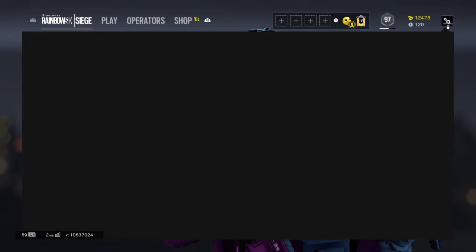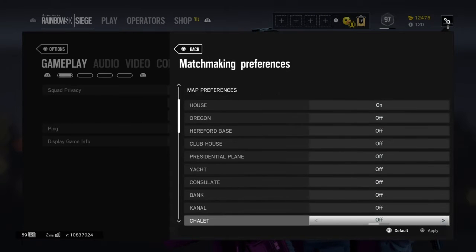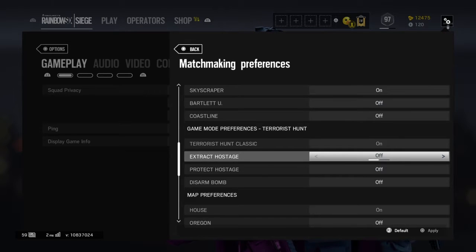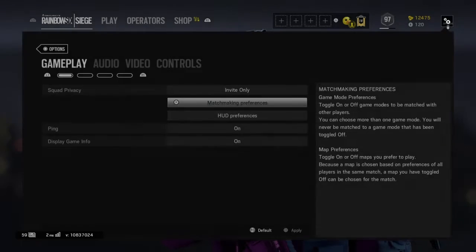First, you want to go to matchmaking preferences and options and go down to Terrorist Hunt. Turn everything off except Terrorist Hunt Classic, then go to House and turn off all the maps except House.